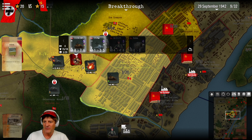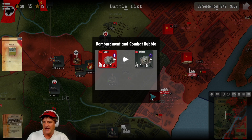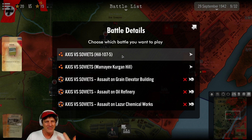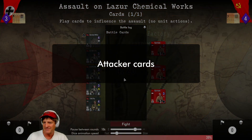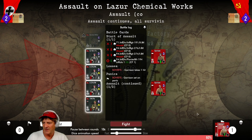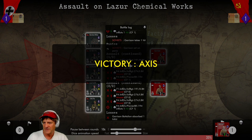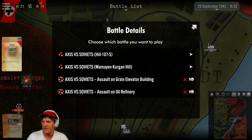We break through and cut those units off — helpful if supply plays any factor, though I'm not sure how supply works in this game. Now the assault on the Lazure chemical works — I don't think our odds are great, about 60%, and they just haven't worked for us. One garrison wiped out. Victory Axis — we just took it! Excellent. Let's try the assault on the oil refinery. About 75% chance of victory, not much in there. We bombard, the garrison retreats, and Victory Axis. We took two strong points — up to 22 victory points to 13.